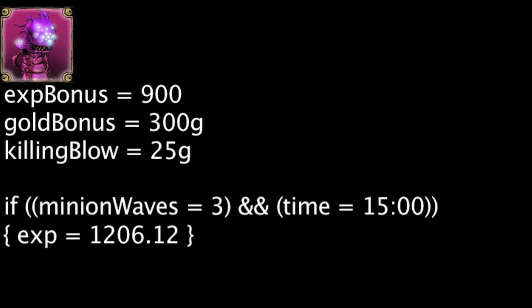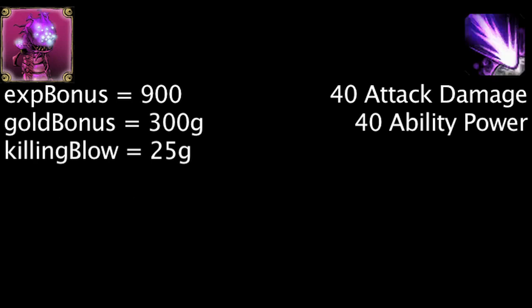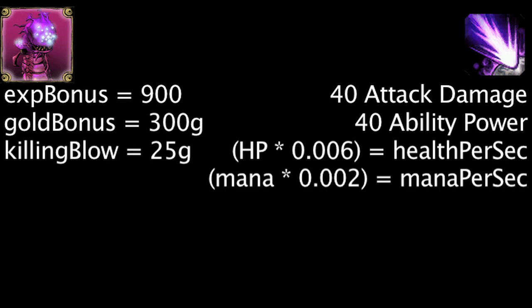At the 15 minute mark, a champion will have to kill 3 minion waves to get more than 900 experience points. The Exalted with Baron Nasher buff will grant each champion 40 attack damage and 40 ability power. It will also regenerate 0.6% of their maximum health each second and 0.2% of their maximum mana each second.